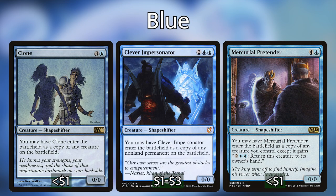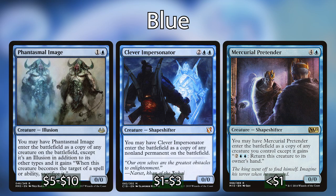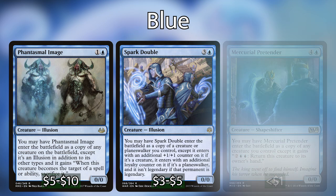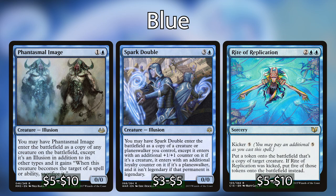Now let's talk about blue. Since Sakashima is blue, you will always be playing blue. The first and most important part of blue is clones — Sakashima herself is a clone, and since the legend rule doesn't apply we can play other clones to copy legendary creatures. Cards like Clone, Clever Impersonator, Mercurial Pretender, and Phantasmal Image are just a few. The two best in this deck are Spark Double — which already makes your legendary creatures non-legendary — and Rite of Replication, which can make five copies if kicked.